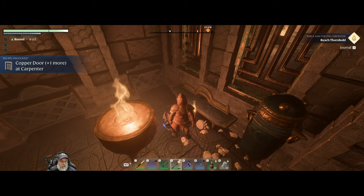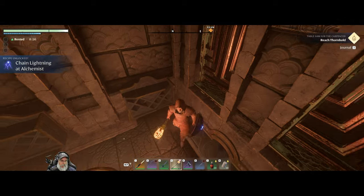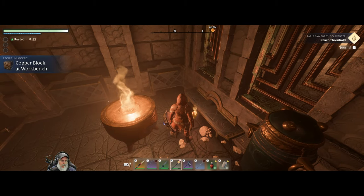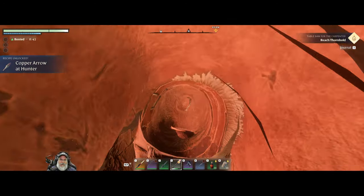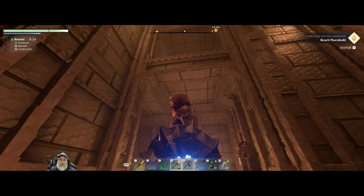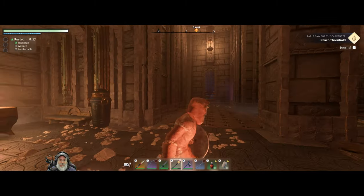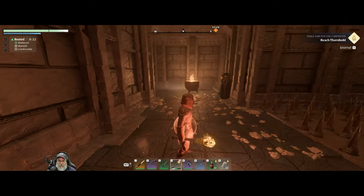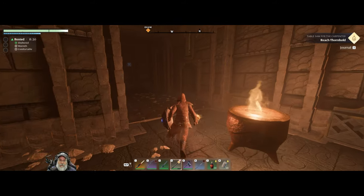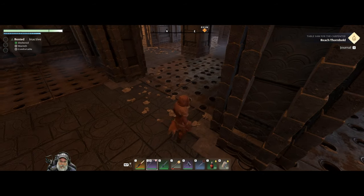I just found some copper blocks and that unlocked some blacksmith recipes — chain lightning and alchemist, I thought we already knew that. Copper block at workbench, hopefully this unlocks the copper arrow for us. There we go, cool. I just came around this corner and found that. I'm still haven't figured out how to get up there though. It is definitely not obvious, or maybe it is obvious and I'm just completely missing it.